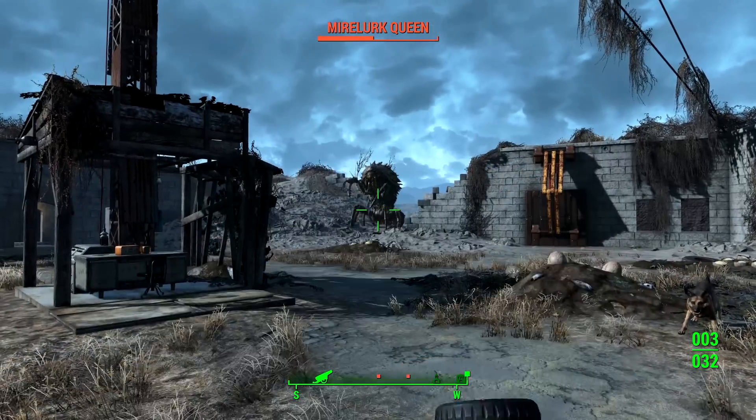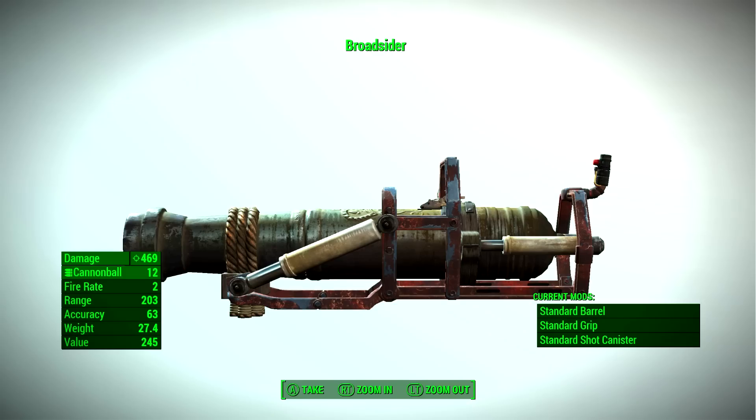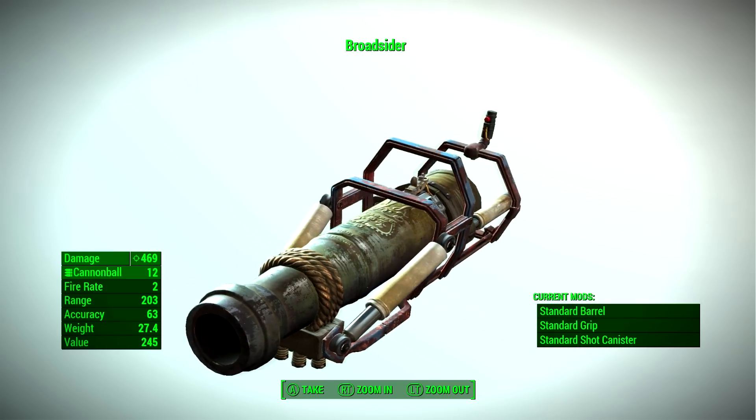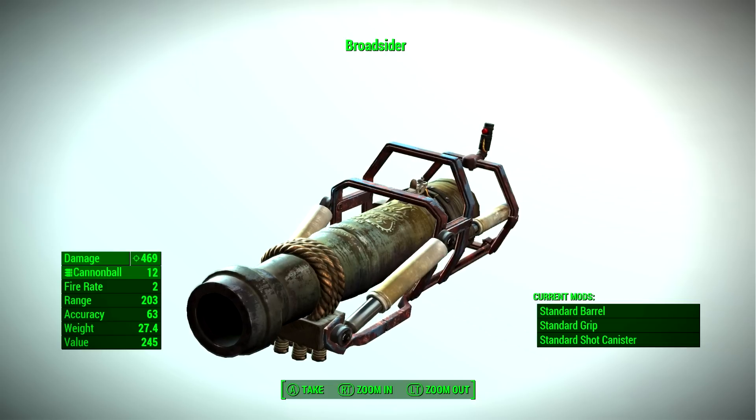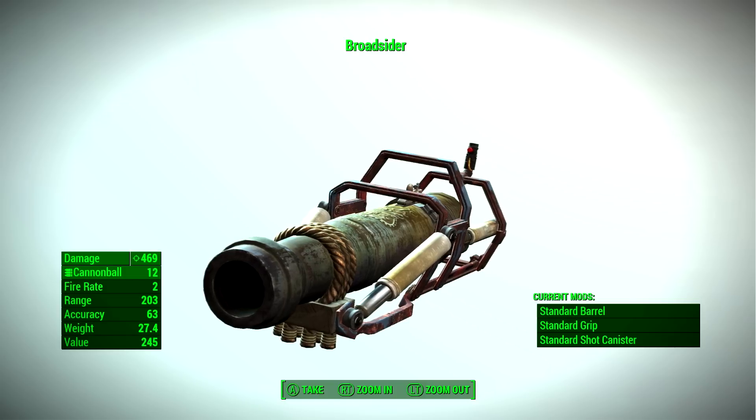This cannon is called the Broadside, and just look at it — how beautiful. It does 108 base damage with no upgrades, which makes it one of the best weapons in the game. To compare, a gauss rifle has a base damage of 110.